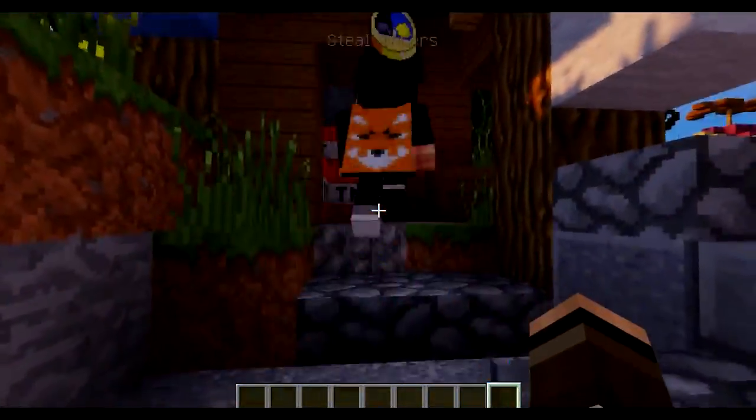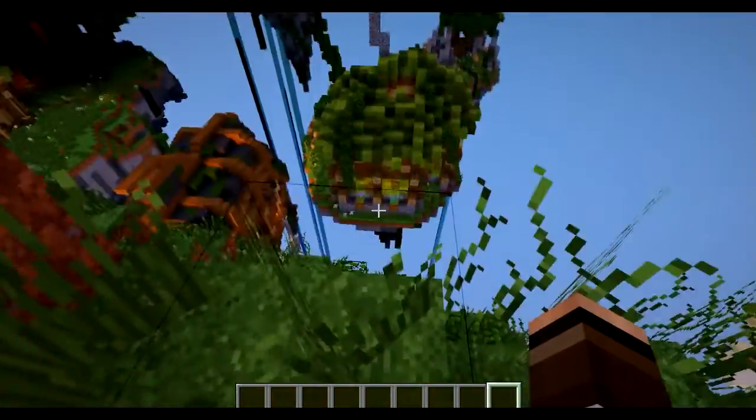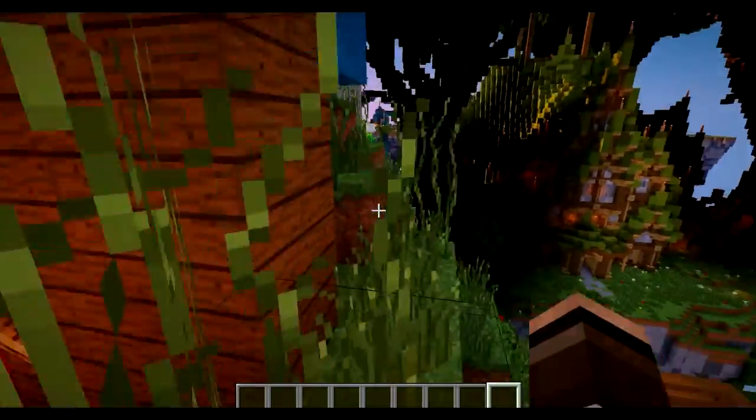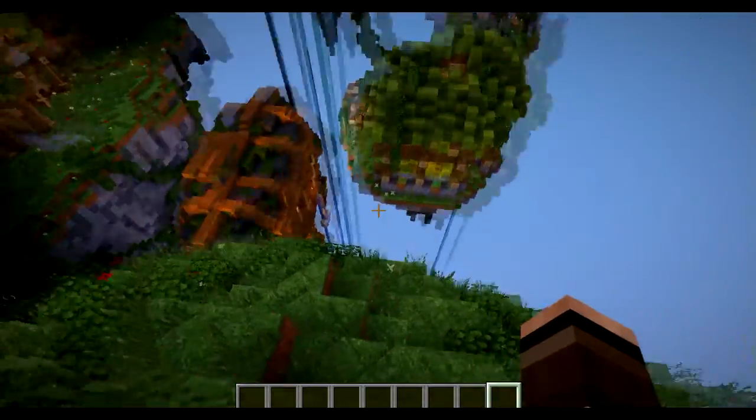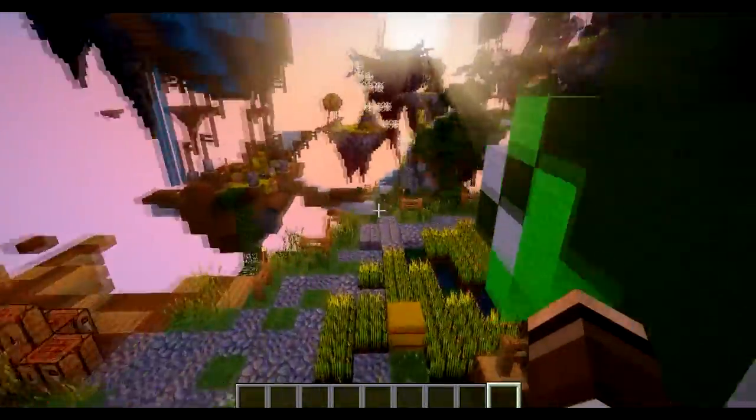So if we go up here we can find this - something, I'm not sure what this is. It's TNT, just don't get any redstone close. I thought there was some sort of cave but I think that's on another island. Let's just go on to another island now.